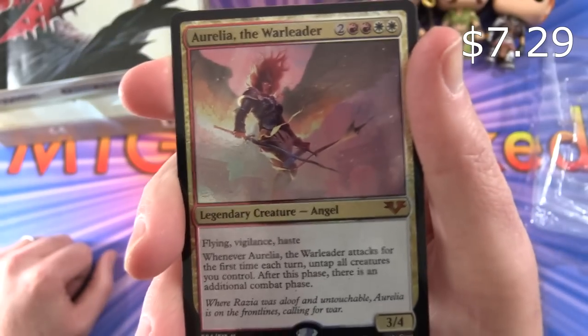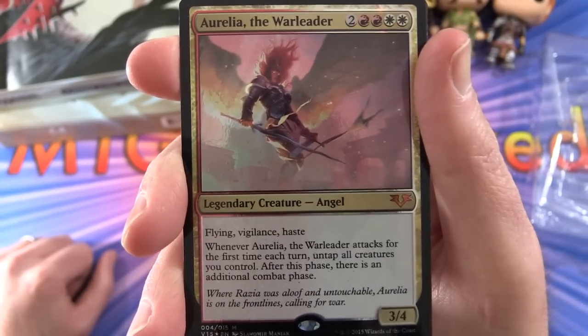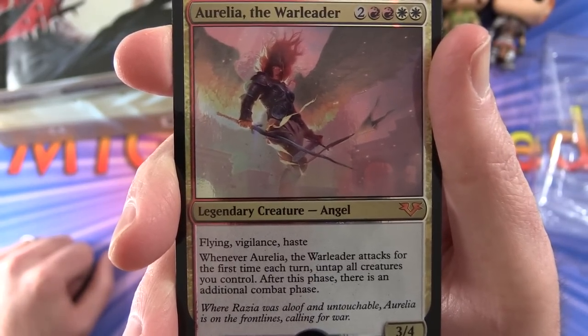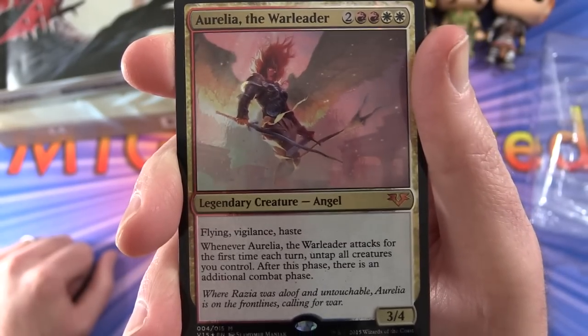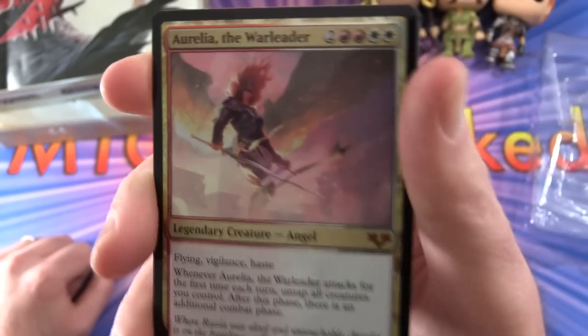Aurelia, the War Leader: Legendary Creature Angel, 3/4 for six mana, with flying, vigilance, and haste. Whenever Aurelia, the War Leader attacks for the first time each turn, untap all creatures you control. After this phase, there is an additional combat phase. Fantastic.